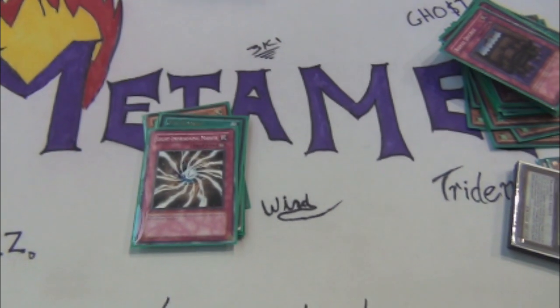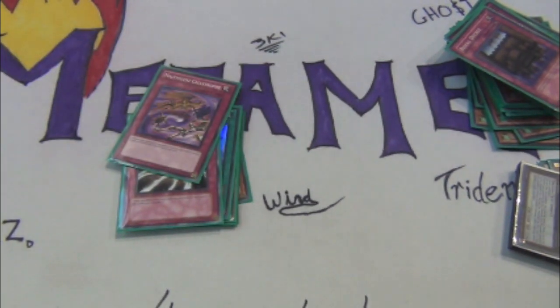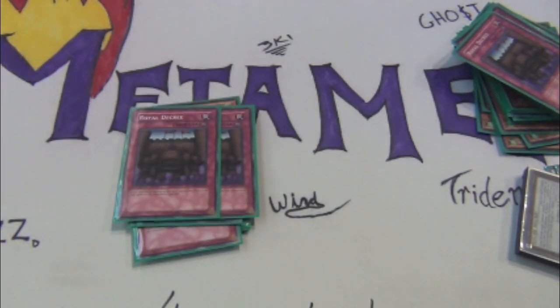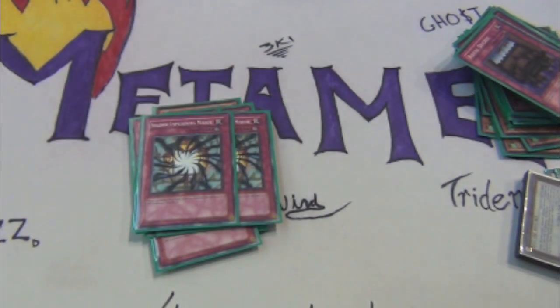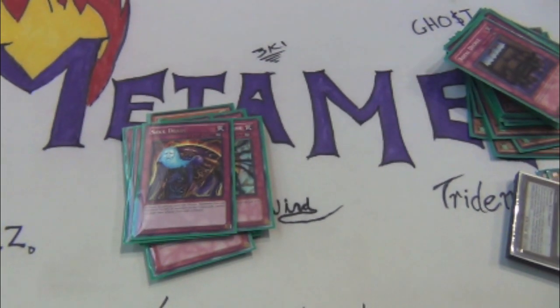Stop the Evil Swarms. One Lightning Imprisoning Mirror for the Odkin Stellars or stuff like that — never touched this card. Another Mind Drain, two more Decrees, two Shadow Imprisonings, and then Soul Drain — which I actually never faced any Mermails this format, so that was pretty much a dead card.